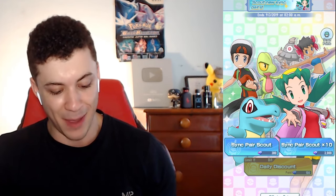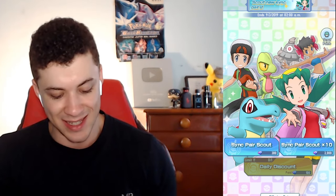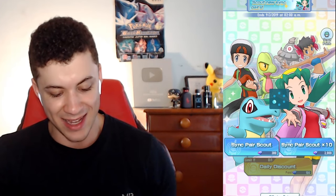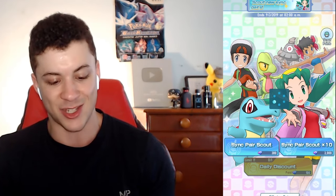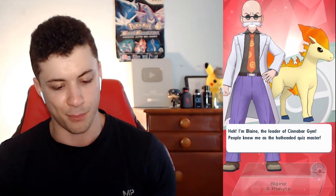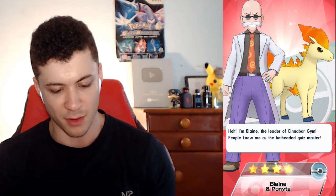Let's do one final Sync Pair Scout. I have 460 gems left and this is gonna cost 300. Let's see who our last trainer is — watch me now get Chris or Phoebe. Give me somebody new. We got Blaine! I don't remember if I had Blaine before — looks like he's new. Alright.